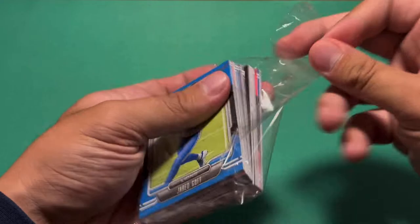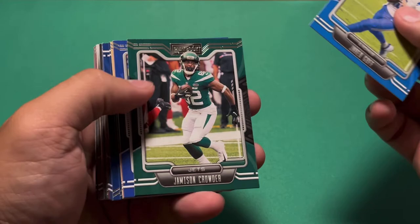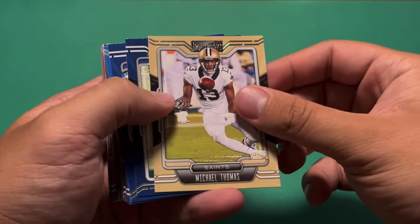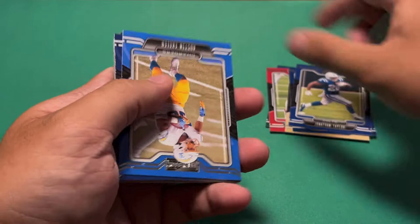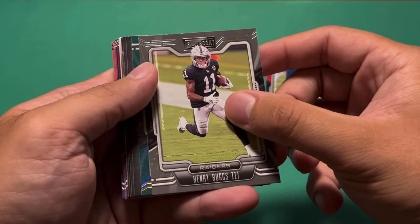So here are our 30 cards. Don't forget to hit that subscribe button down below, guys — it'd be greatly appreciated. We have Jared Goff to start off. We're looking for our top guys here like Trey Lance, Ja'Marr Chase, Micah Parsons, Justin Fields, Mac Jones, Trevor Lawrence, Austin Ekeler, CeeDee Lamb, Russell Wilson, Carson Wentz, Terry McLaurin, and Henry Ruggs.